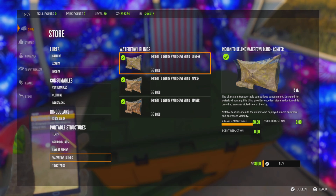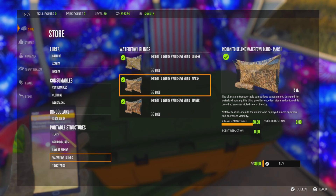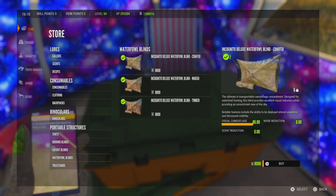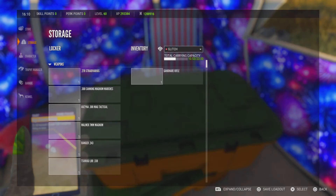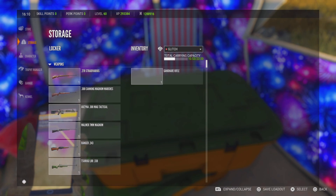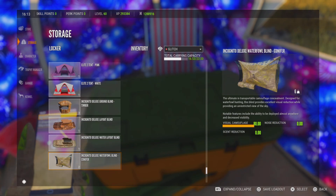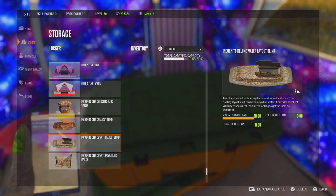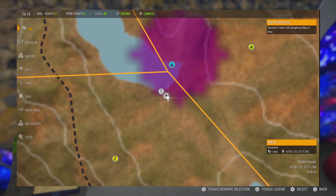Don't buy two different colors. Buy two of the same color — never different colors. As you can see, I bought one and now I have two of the same color. I'm going to put them in my inventory, and now I'm heading to Buronga Savannah in Africa first on single player.